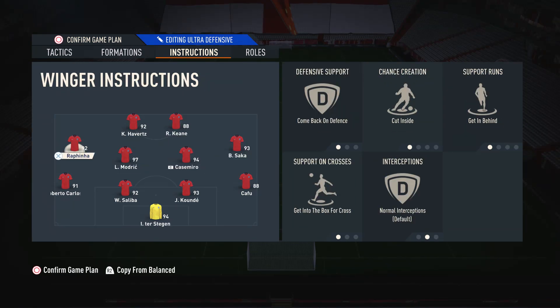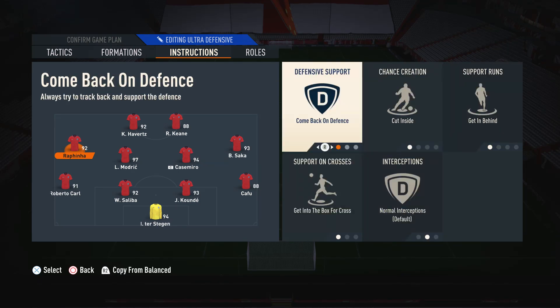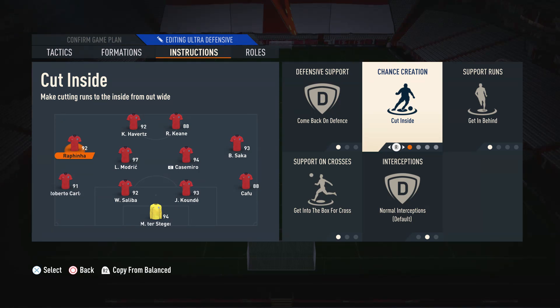Moving on to the right mid and left mid, we have them on Comeback on Defense, Cut Inside, Get Behind, and Get into the Box for Cross. We have them on Comeback on Defense so they always fulfill the proper defensive shape — otherwise with basic defensive support it can feel like a 4-2-4 without the ball. We have them on Cut Inside so they make those inverted runs into the middle which will be very difficult for the opponent to stop, and this also links up nicely with what we do with the fullbacks.